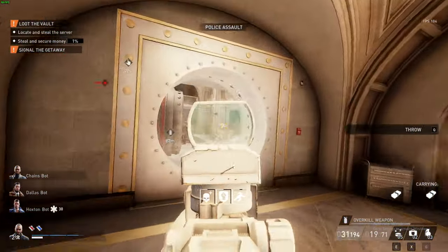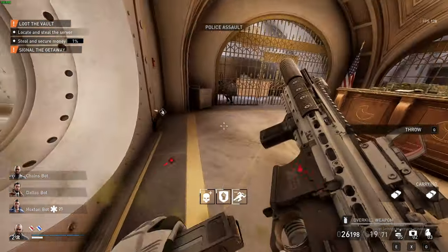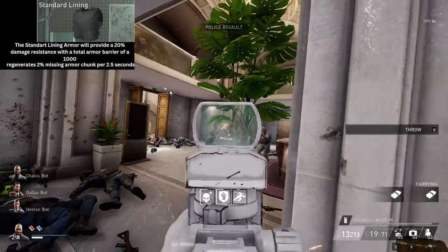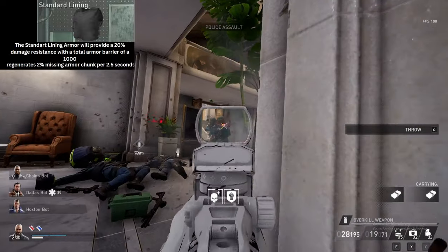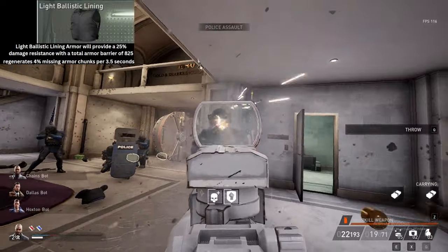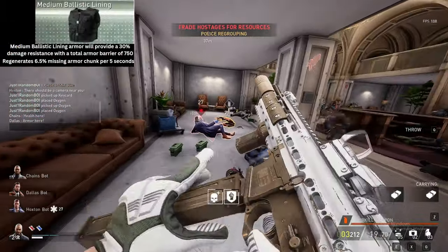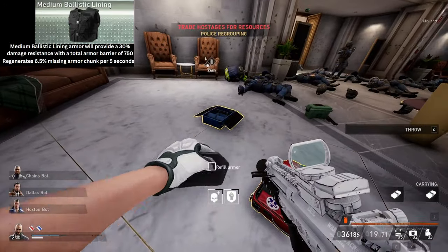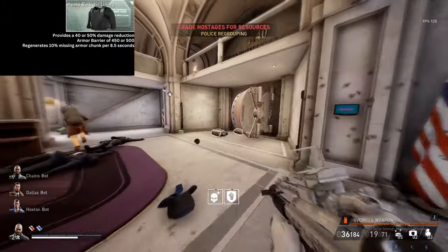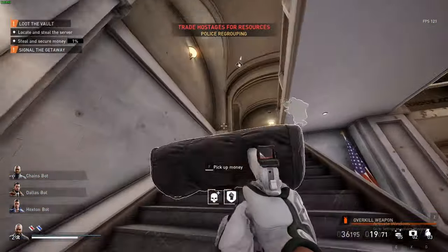Keep in mind these are numbers I have in mind, so they could be either overpowered or underpowered. Every single armor has their own damage resistances instead of the flat 25% in the current build. The Standard Leaning Armor provides 20% damage resistance, total armor barrier of 1000, and regenerates 2% of the missing armor chunk every 2.5 seconds. The Light Ballistic Leaning provides 25% damage resistance, armor barrier of 750, and regenerates 4% every 3.5 seconds. The Medium Ballistic Leaning provides 30% damage resistance, armor barrier of 750, and regenerates 6.5% every 5 seconds. The Heavy Ballistic Leaning provides 40–50% damage resistance, armor barrier of 450–500, and regenerates 10% every 8.5 seconds.